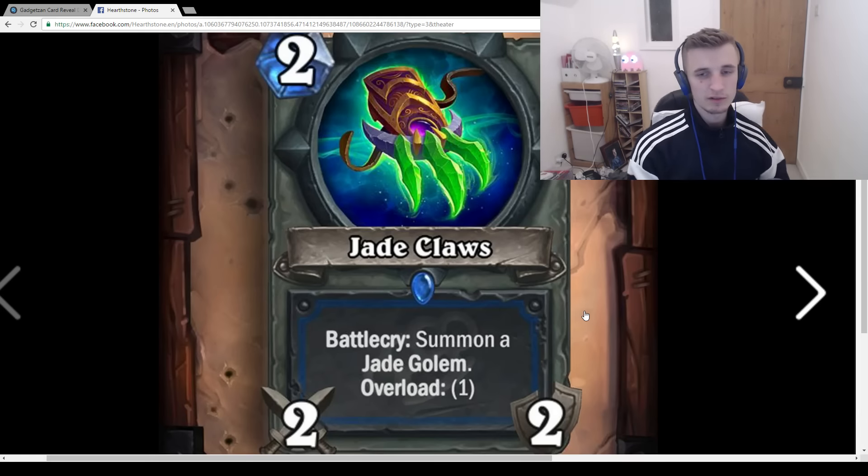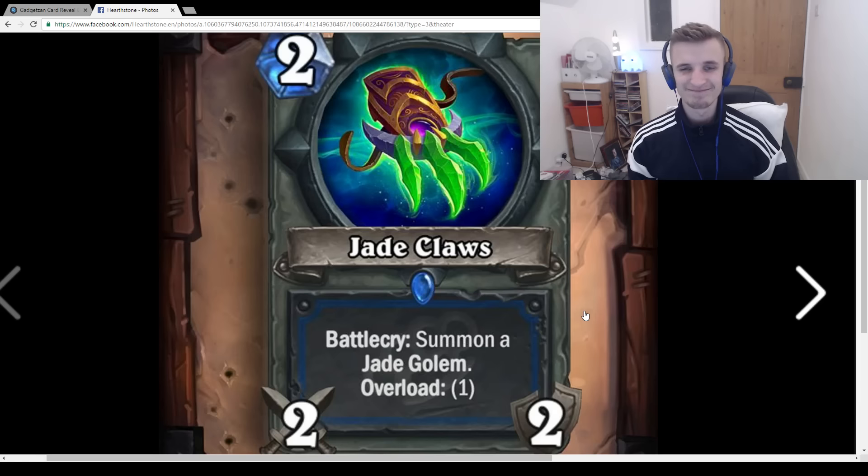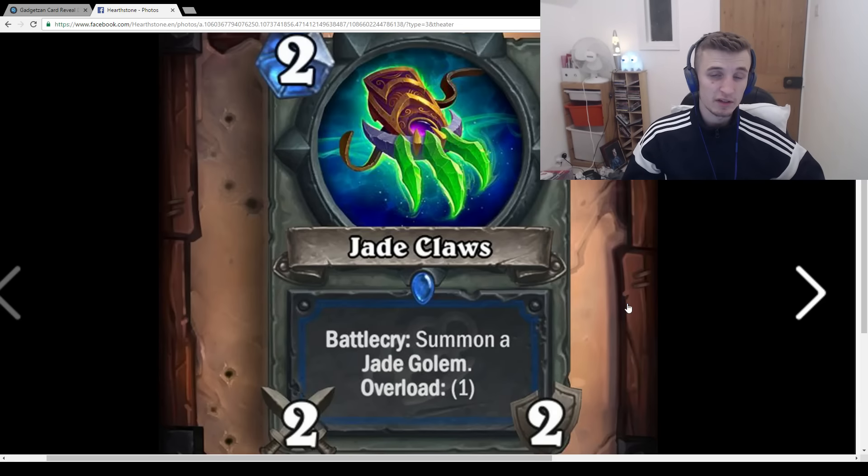Jade Claws: 2-mana 2/3 weapon, Battlecry: Summon a Jade Golem. You're going to play this in a Jade Golem Shaman deck, but Spirit Claws is so much better — Spirit Claws is just insane. Once again, Jade Golem Shaman feels more underwhelming than the other two Jade Golem classes, which is a good thing because Shaman is already really strong. It's definitely a good thing they're getting weaker cards than Druid and Rogue. Is Jade Golem Shaman going to be good? Probably not.